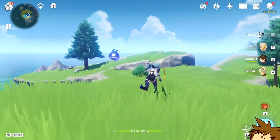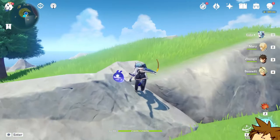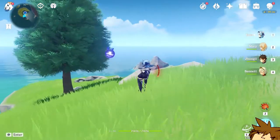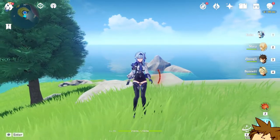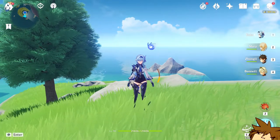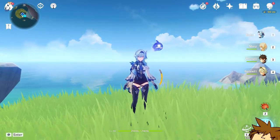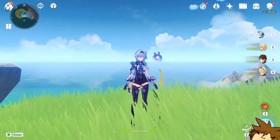To summarize everything for budget players: please consider all your options. Make sure you're guaranteed whatever five-star you're going for, and go for the five-star you're guaranteed rather than just summoning and hoping to get lucky. Of course some people like to gamble — this is just my advice, so please take it with a grain of salt. Be mindful of what you do with your primogems.